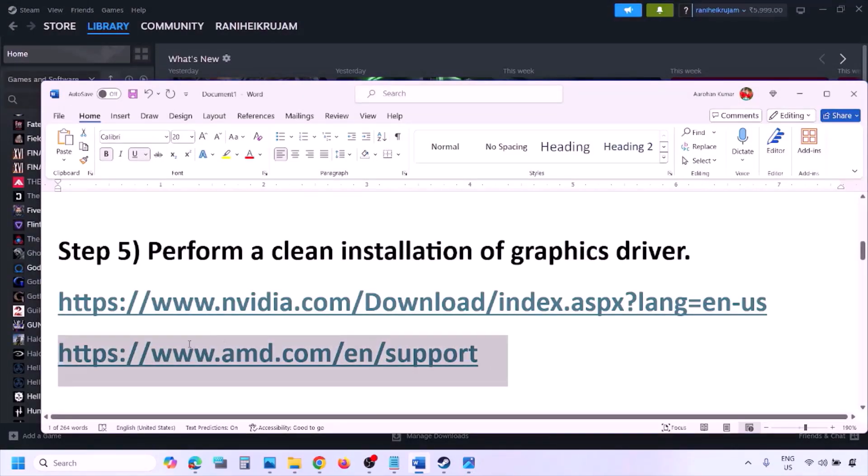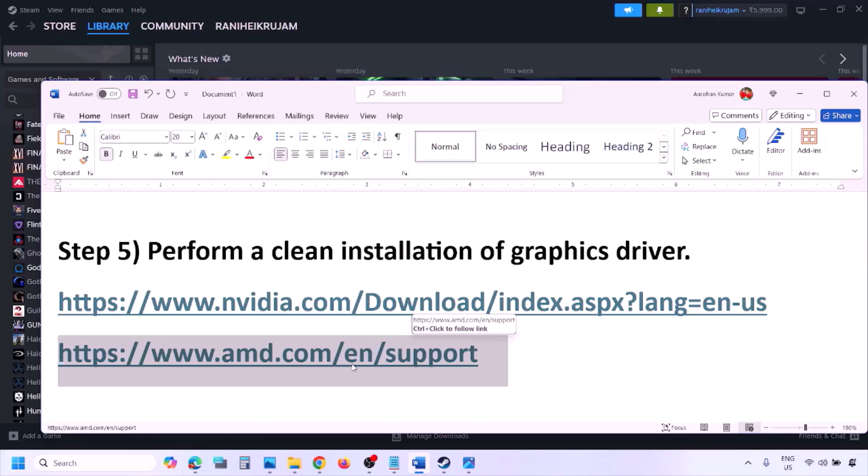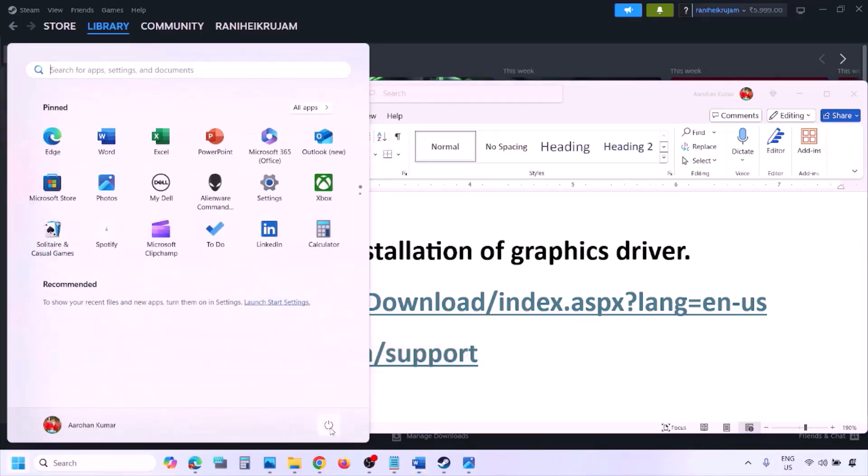AMD card users should first uninstall the current graphics card driver, restart the computer, then go to the AMD website, select your graphics card, download the latest driver, install it, restart your computer, and then check.